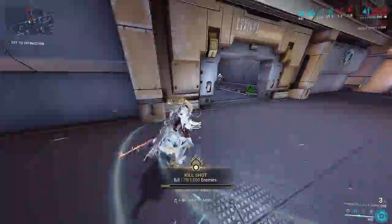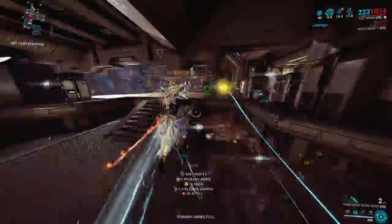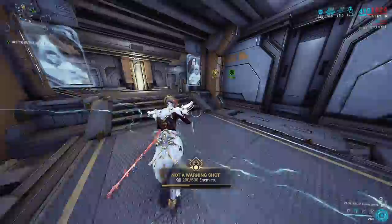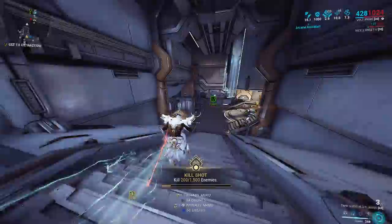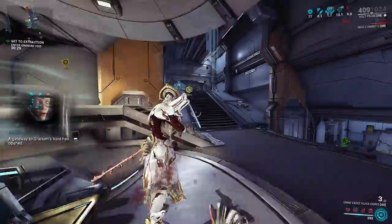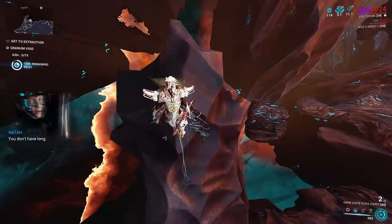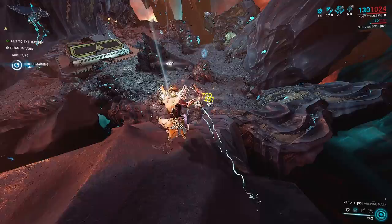If you don't have a Granum Crown, you need to wait two to four minutes in any of these missions for a tax collector to spawn — they'll drop you a Granum Crown and then you can enter the Granum Void using one of the golden hands. We'll clear out the area of enemies as required, then use one of our Zenith Granum Crowns to enter. I'm going to find a specific corner, get myself high up, and launch Exodia Contagion down — after a while the enemies will start pooling below me.